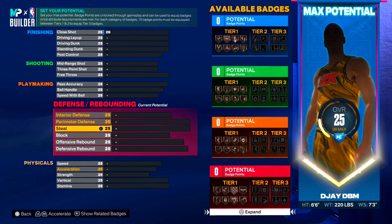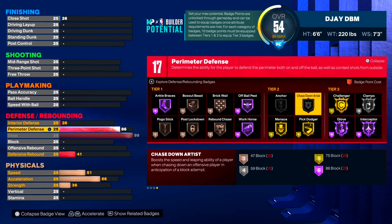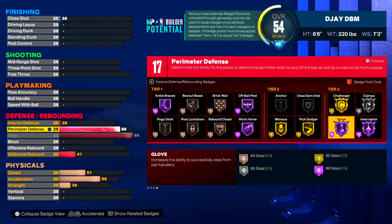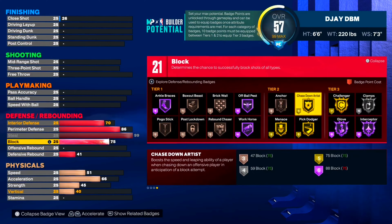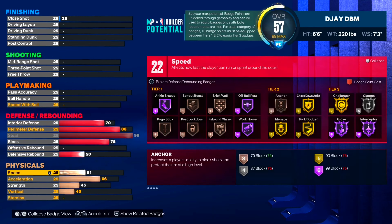Getting into the attributes, I'm gonna start with defense first. Put steal all the way to 99. Put perimeter defense right at 86 — because this is an ISO lockdown build I don't really care about gold or Hall of Fame clamps, just Hall of Fame glove and silver clamps, which is still enough to bother people. Interior defense at 70, block at 75 to get gold chase-down and bronze anchor. Defensive rebound we'll keep at 50 for now.